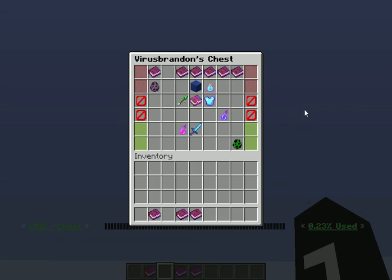This has been Vyarsh Brandon with another demonstration for Bottomless Chest. You can pick up this software on Spigot for pennies on the dollar. It's a good piece of software, so if you haven't already purchased it, give it a shot — I think you'll like it. Y'all have a good day, guys.